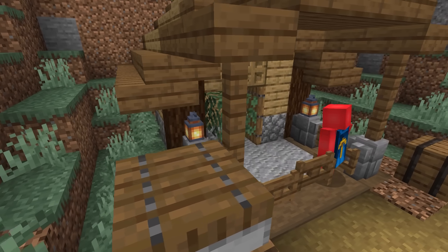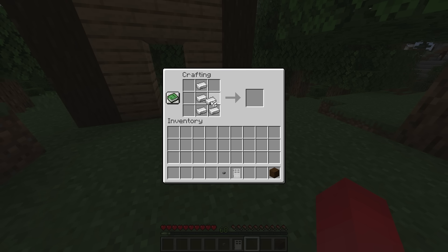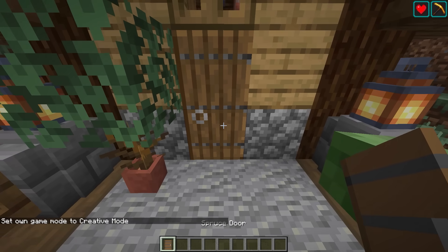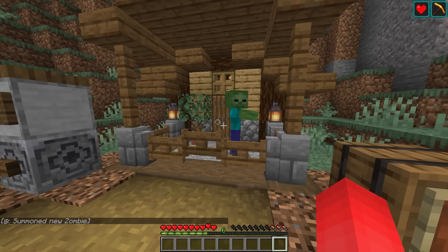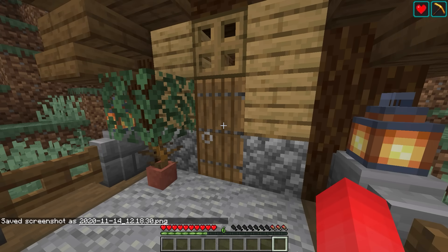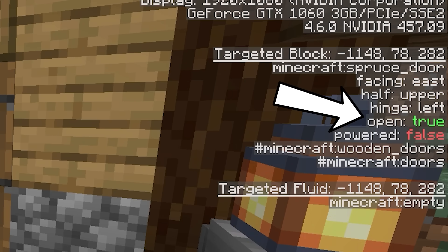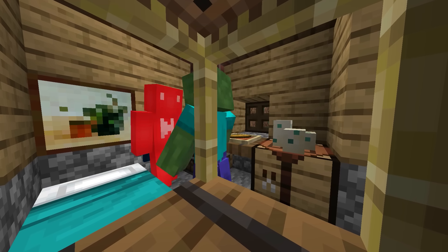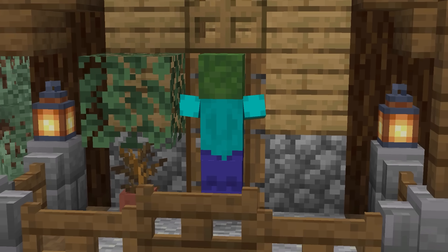Number twenty: if you're trying to defend your local village, the doors are the first thing you've got to watch. If you're not looking to spend materials on iron doors to protect them, there's a way simpler option — just invert the door, and all of a sudden the zombie doesn't know what to do with it. An easy way to check if a zombie can break in is by hitting F3, looking at the door, and seeing if it says 'open: true.' With the inverted ones, you don't see that same tag, so inverting the door keeps the villagers safe.